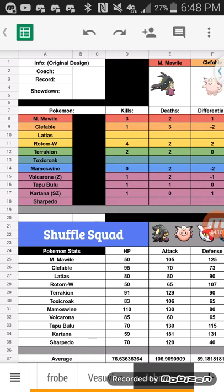My next one is Rotom-Wash. I mainly use Rotom-Wash as a dual screen setter and utility mon, because it gets great utility moves like Will-O-Wisp, Defog, and dual screens. It can also be offensive with Hydro Pump, Thunderbolt, Volt Switch, Shadow Ball, and Dark Pulse. This thing is not to be taken lightly.